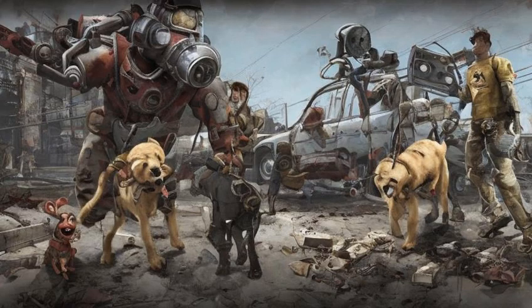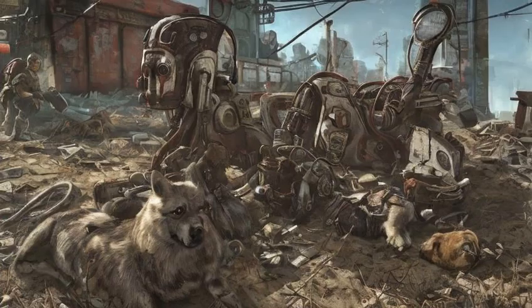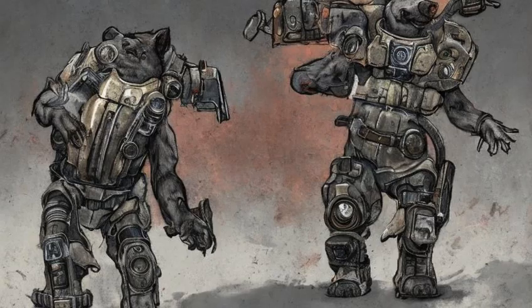When not in combat, Dogmeat will occasionally pull out a teddy bear and chew on it and throw it into the air, playing with it. The teddy bear will not be consumed and will remain in his inventory for storage. This happens regardless of whether Dogmeat has a teddy bear in his inventory or not.